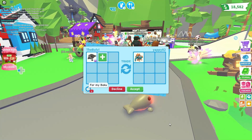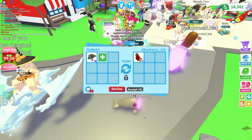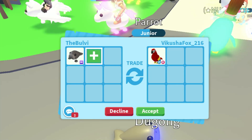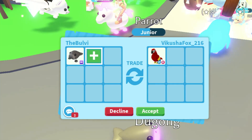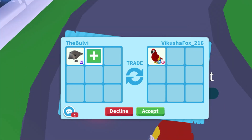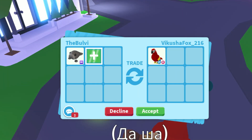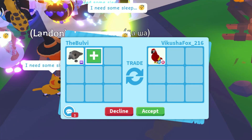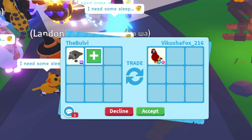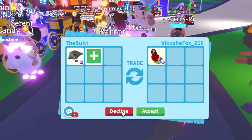Yappie's offering — please offer for my Baku. Vikush is offering a parrot — wow. I think it's a little bit over. That's just too much, so I don't think I can take this. I do see a lot of parrots being traded a lot lately, so I'm going to hold off on this one, Vikush. I want to make a fair trade — I don't want anything over. So I'm going to decline this one, guys.